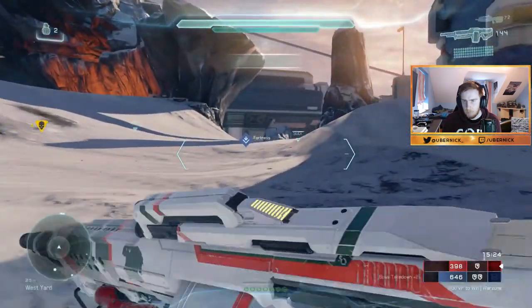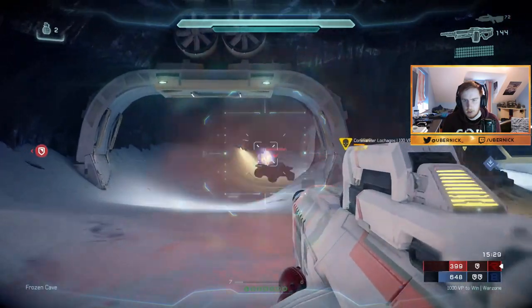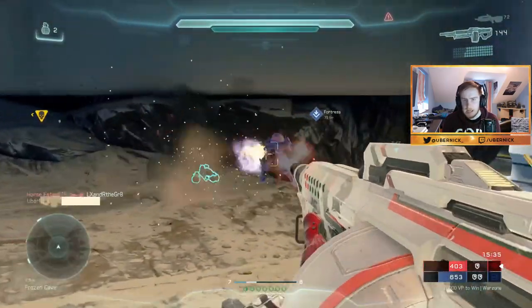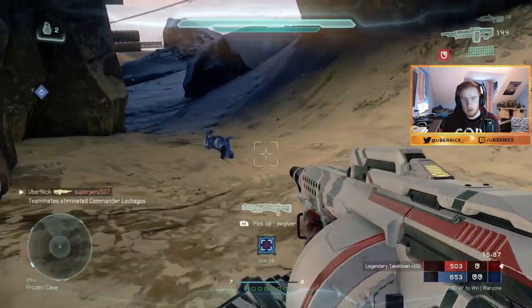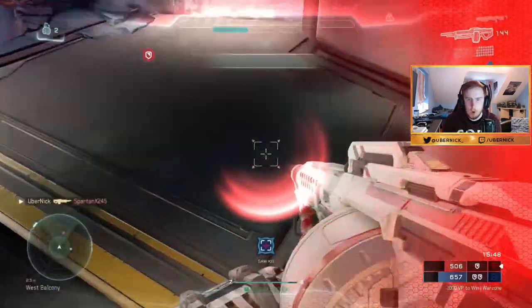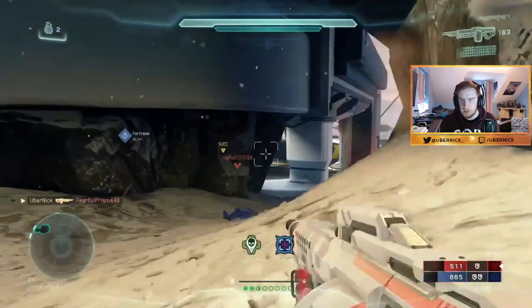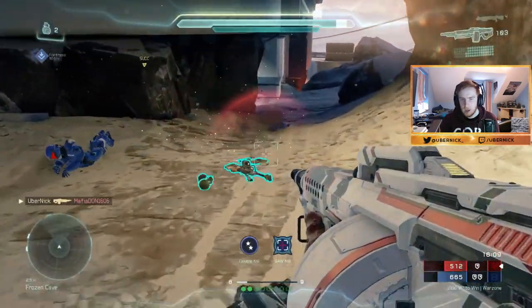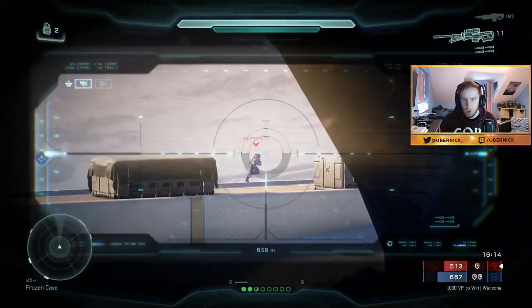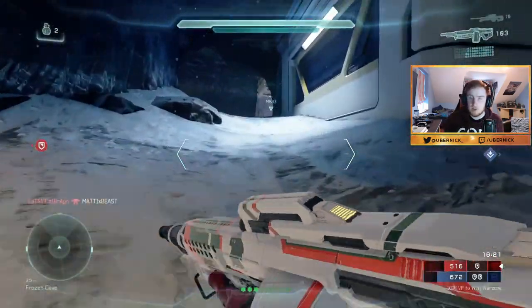All right, we're bringing out The Answer to stop these enemies once and for all. Hey, there's a Lawgiver on the ground — I'm going to pretend this was mine that I dropped. There you go, that's how you use it — you just tap the trigger. Holy moly! Norn Fang baby, let's go! Holy crap, that was lucky.